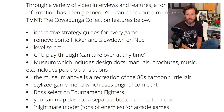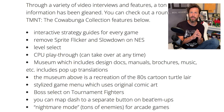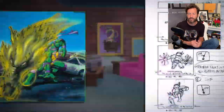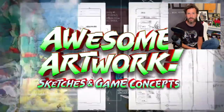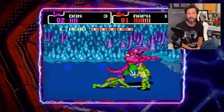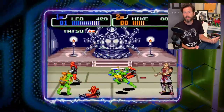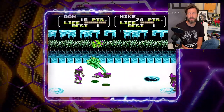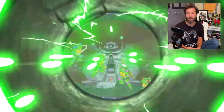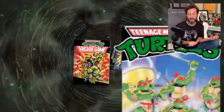They also mentioned a boss select in the Tournament Fighters. This isn't just selecting which boss you want to fight — this is actually getting to play as the bosses. This was a feature in some of the Tournament Fighters, but in the Sega one in particular, this is the first time it's ever been added into the game. They're actually modifying the games to give us more features, which is awesome. Speaking of Sega, Hyperstone Heist was the only one that had a dash button, and we actually get to map a dash button as a separate button on the other beat-em-ups, which is pretty cool.